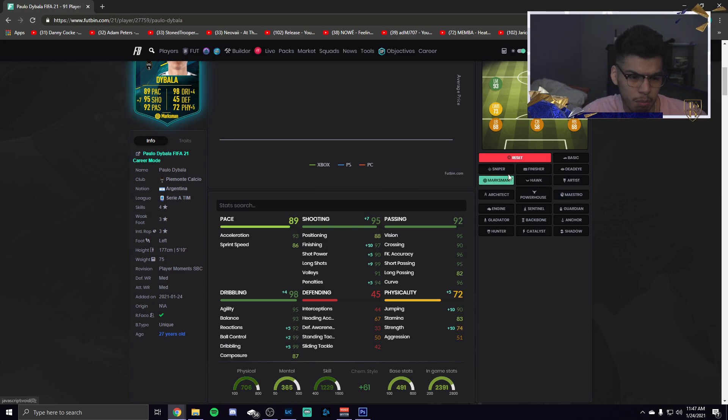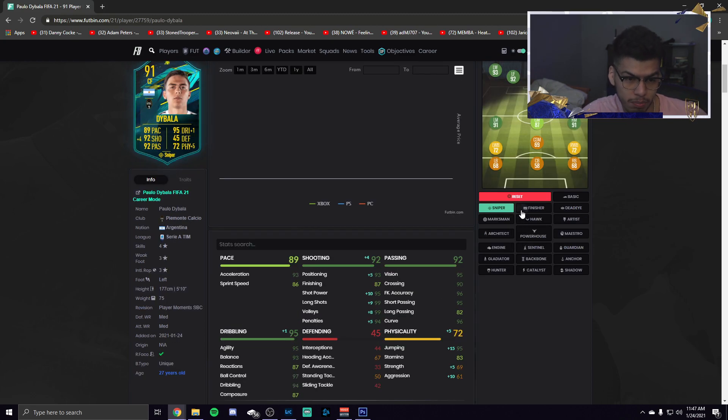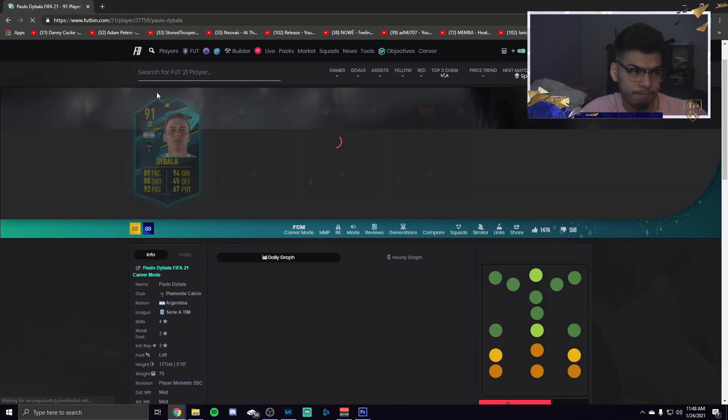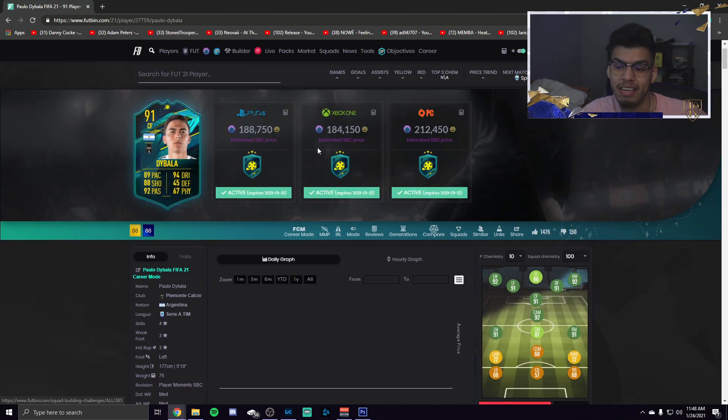Hawk isn't really the best option, nor is Marksman. Finisher or Sniper are very good for playing him centrally — Finisher boosts dribbling to max and shooting to max, which is ideal. The only downsides are slightly low stamina and the three-star weak foot. Overall he's coming in at around 184,000 coins, which is pretty solid for a player this good year in and year out — a solid value SBC.